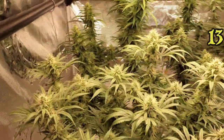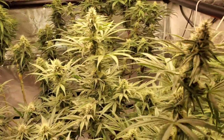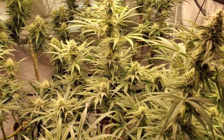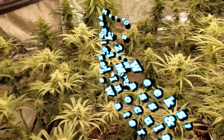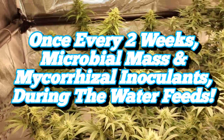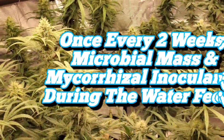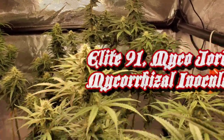There are trichomes and trichome production and ambering and all that kind of stuff. Nothing to fret, nothing too big to worry about. Remember, you use your Microbial Mass and your Microrise A sometime during this week - I'm using mine this week as well. So every two weeks, you guys, Microbial Mass and Microrise A. I use the Elite 91 from Myco Jordan - great mycorrhizal inoculant, you guys. So look that up - Elite 91 Myco Jordan.